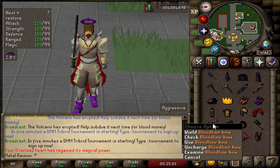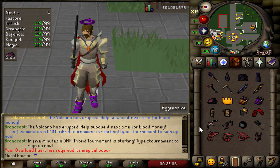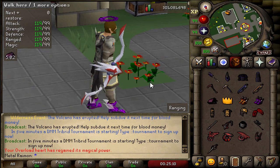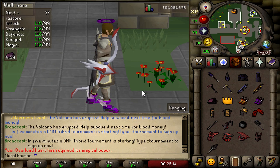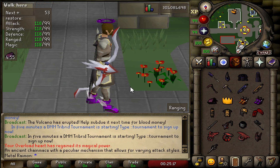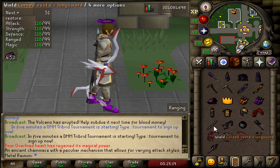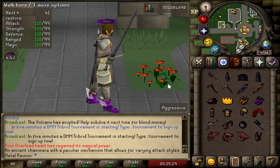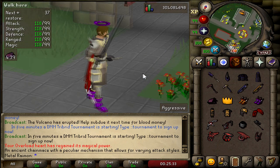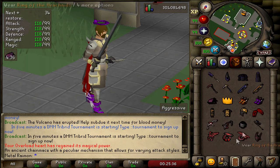We have a Bloodline Bow and a Bloodline Chain Mace. These are actually upgraded versions of the Crossbow and the Viggora's Chain Mace, which are really strong inside of the Wilderness. When you upgrade the weapon, it no longer requires charges to be used, which is already a huge upgrade, but the damage increase is pretty ridiculous as well. They can only be used inside of the Wilderness — outside of it, it doesn't have all the bonuses.